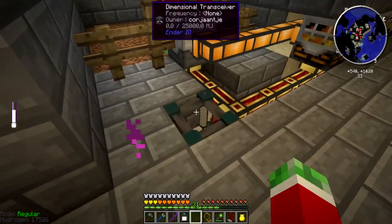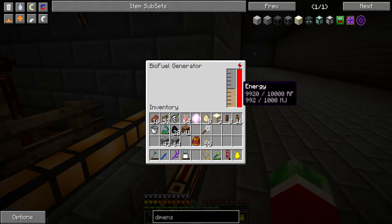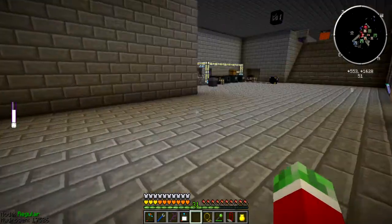Now what I should be able to do is simply put this here and make a private line — soup generation, just because. Private channel, add, send power. Okay nice. And now these things should be working — and wow, it produced a hell of a lot of power right there. Wow.